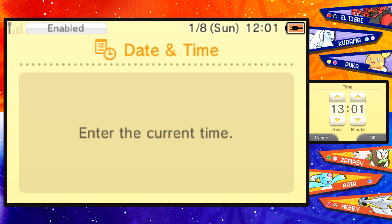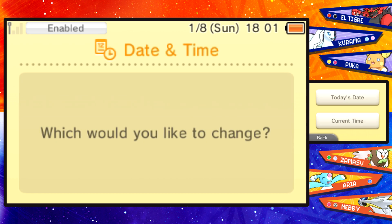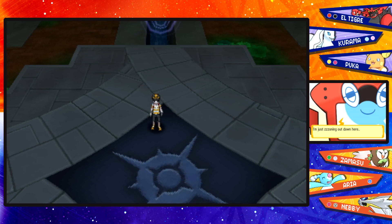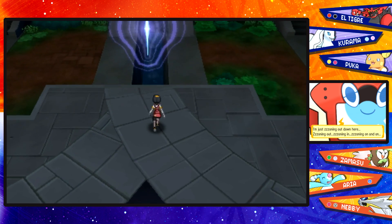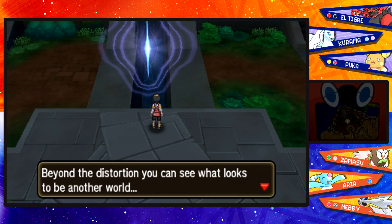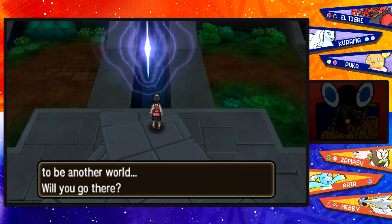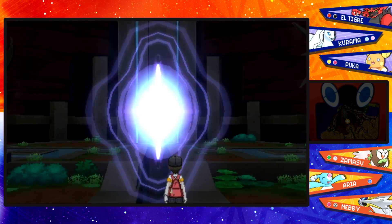Here we are at date and time. The current time is midday right now, but we're going to go up to 18, which should be 6 PM. And there we go — it is 6 PM. It's time to talk to the strange tear in the sky once again. The game reads: 'Beyond the distortion, you can see what looks to be another world. Will we go there?' Absolutely, we will! Oh my gosh, this is so awesome.